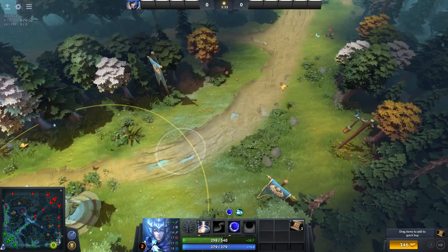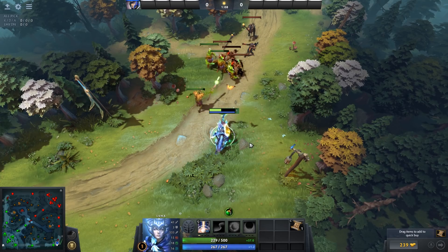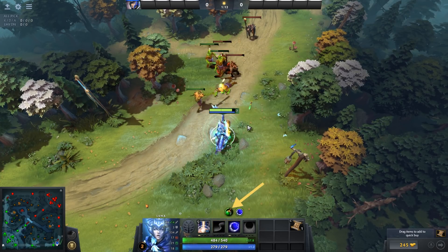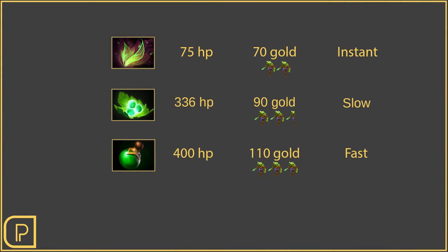You could purchase a TP scroll to teleport back to lane, or you could start the game with a salve and heal yourself quickly out of combat after you take damage. While most early game HP regen items are consumable — meaning you use them up permanently once you consume them — it's very likely that their low cost will be easily offset by you staying in lane longer or keeping your HP higher than your opponents.